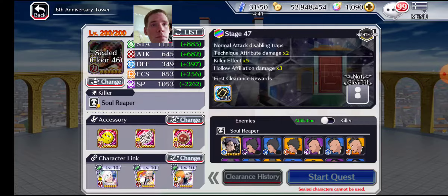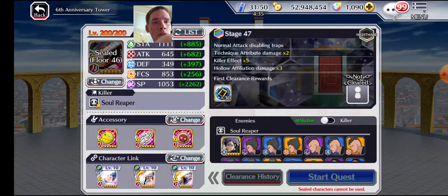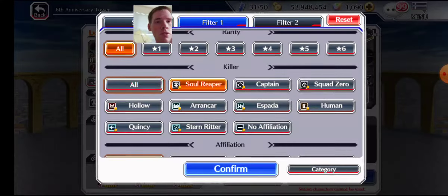Alright, 47 — let's see what this one is. Normal attack disabling. That's not a problem because this isn't a boss one. Technique damage killer effect — Soul Reaper. Technique, Soul Reaper killer.